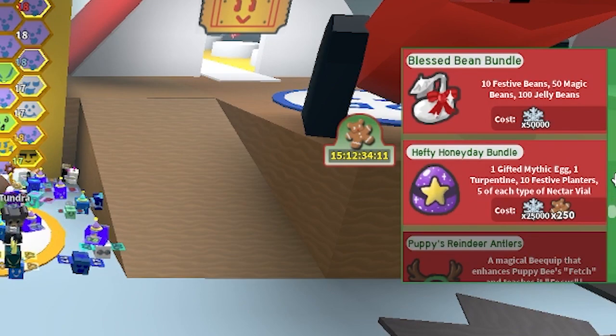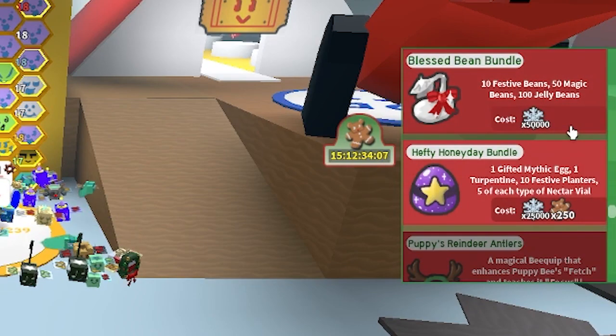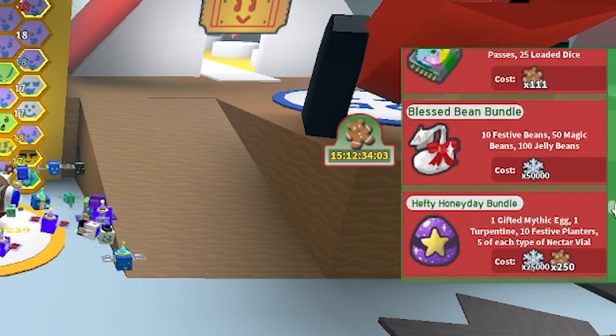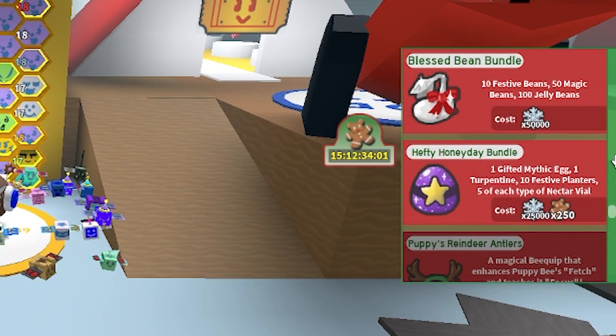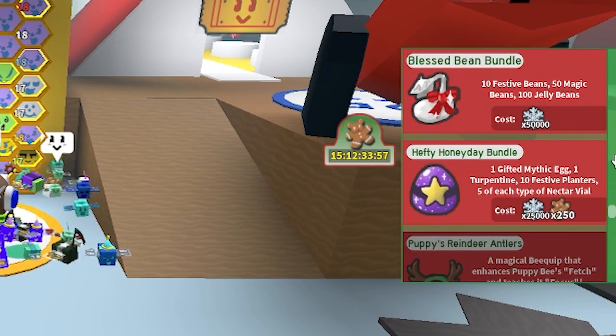So anyway, let's get right into it. We're going to open the catalog — I already scrolled down to the Blessed Bean Bundle, so we're going to buy it. The Blessed Bean Bundle is 50,000 snowflakes. It gives you 10 festive beans, 50 magic beans, and 100 jelly beans.